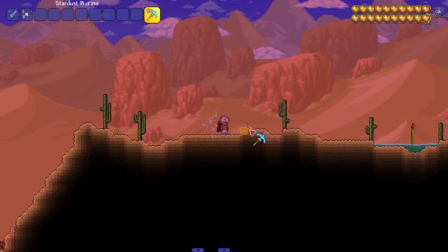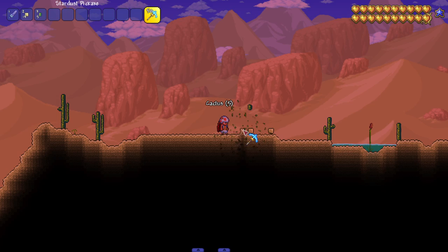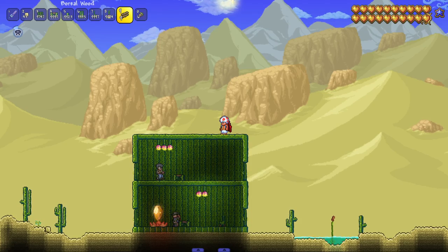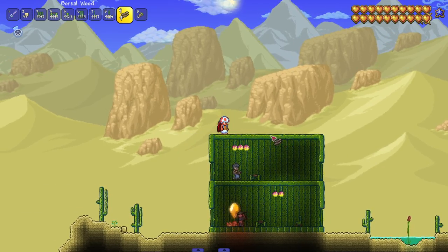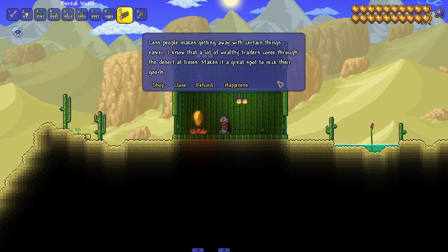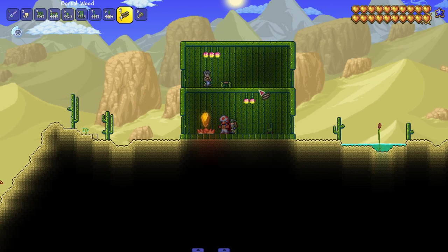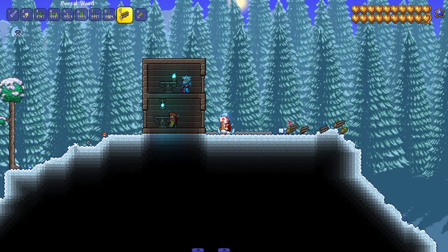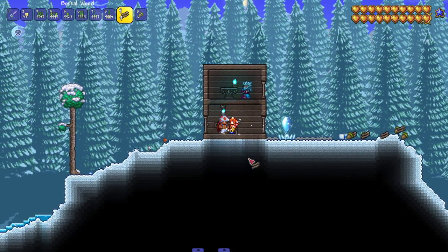I'm gonna make a nice home in the desert and put a pylon down to see if I can actually use a pylon and check that the NPC happiness is working. No idea what NPCs they like specifically — maybe I gotta talk to them, they're like merchants apparently. I don't care, I'm just seeing if I can teleport pylon to pylon. Perfect, that's really all I wanted to see.